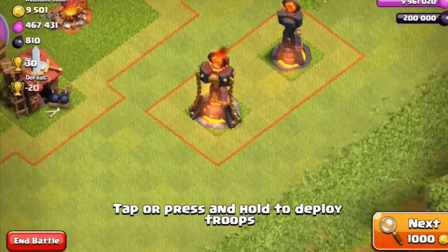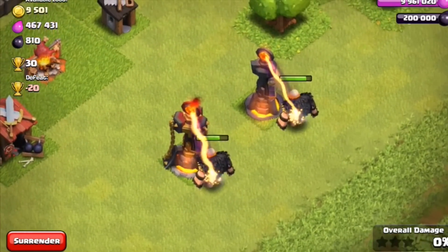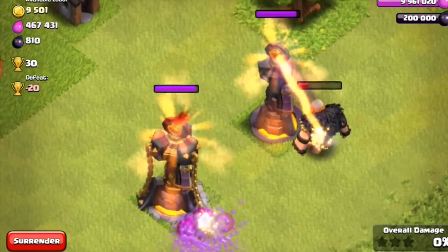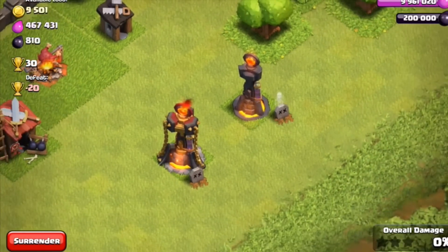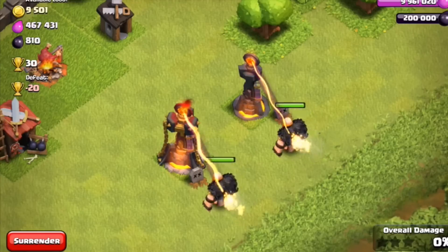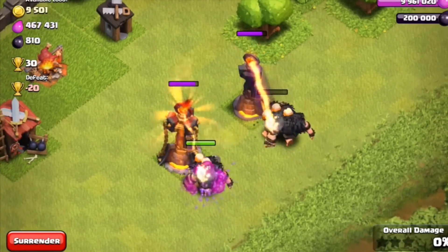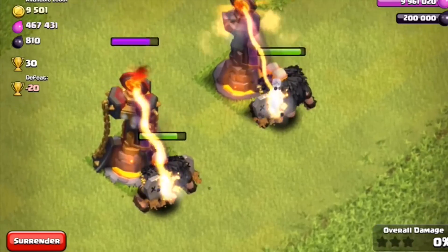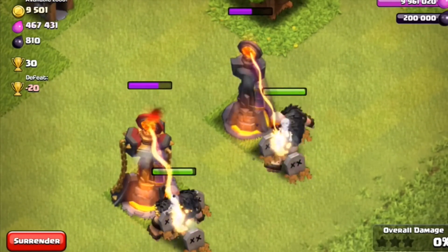You can see the inferno towers in action — we have a little mock attack where giants are attacking both inferno towers at the same time. You can see that the level 4 inferno tower takes them out a little bit faster, so it just does a little more damage, and then it switches to the next target immediately, which is really cool.